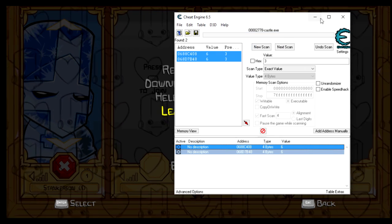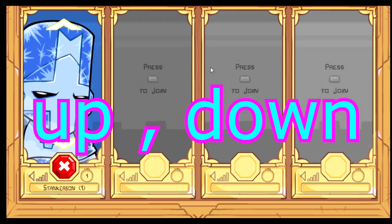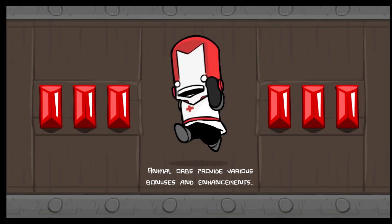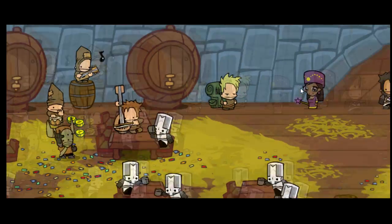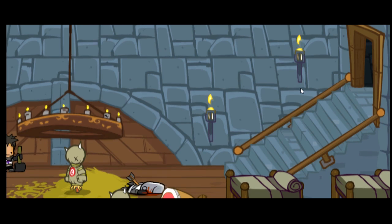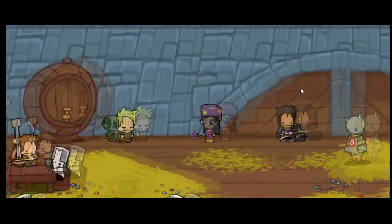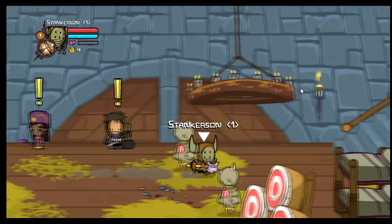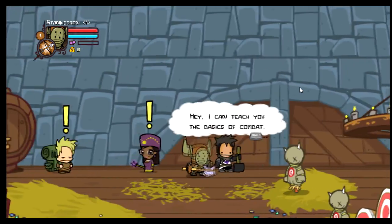Then you press OK, go back to Castle Crashers, go up then down, and then press Enter. Let that load — we have it started up, and as you can see, I am the Barbarian. That is what ID six is, and that's what I searched for. So you can search for other numbers between 1 and 30 and you'll get a character each time. Numbers 1 through 4 are all the knights that you start out with, so there's no point in really searching for those.